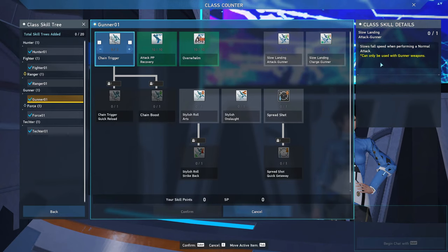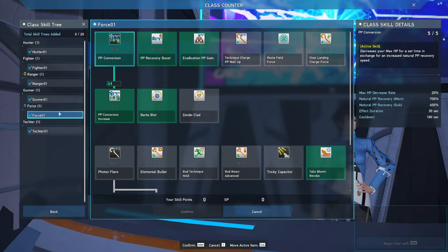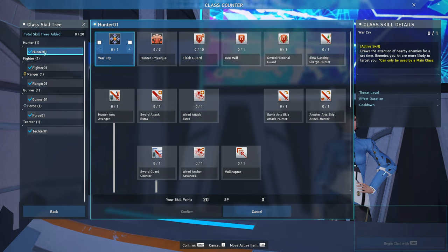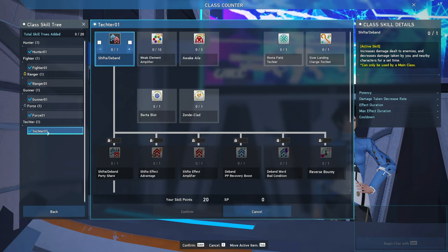Next are the subclasses. There are only really two top tier choices — Force and Gunner. The other choices are useful, but Force and Gunner stand apart from the rest. Remember, this is only for our current PSO2. If more classes get released, this might not be up to date.